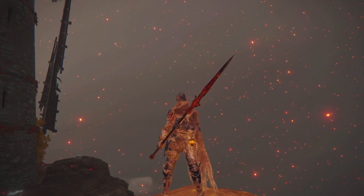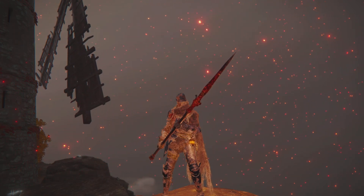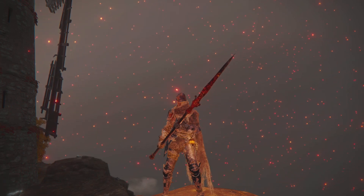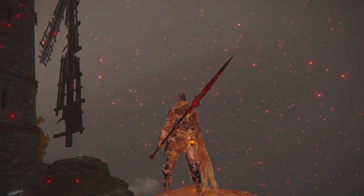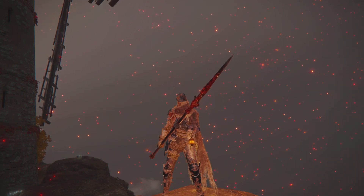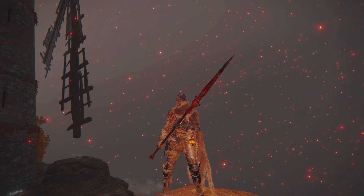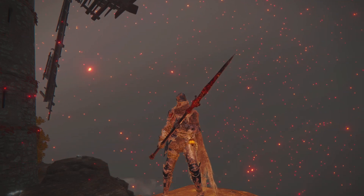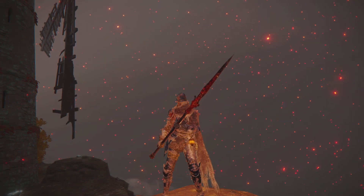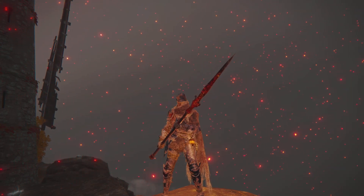Zoning is going to be really important when you're invading, because you're often going to be outnumbered. If you have no control over the space around you, you're frequently going to get hit by lots of different attacks and die rather quickly. The next thing I want to talk about is spacing - how you approach your opponent when you go in for attacks and how you utilize the space around you.